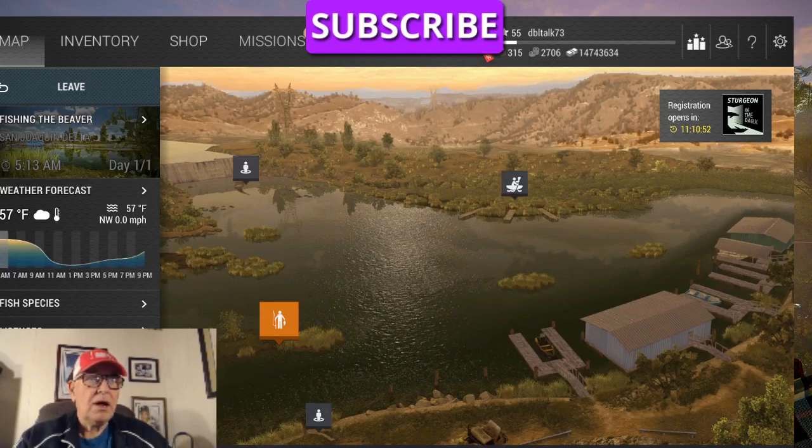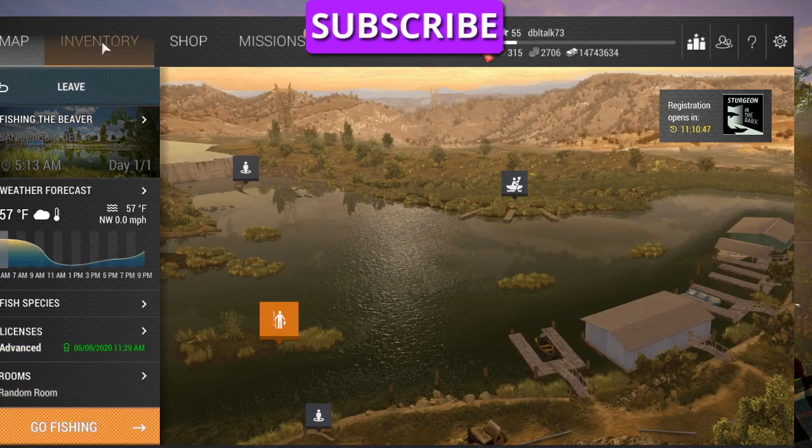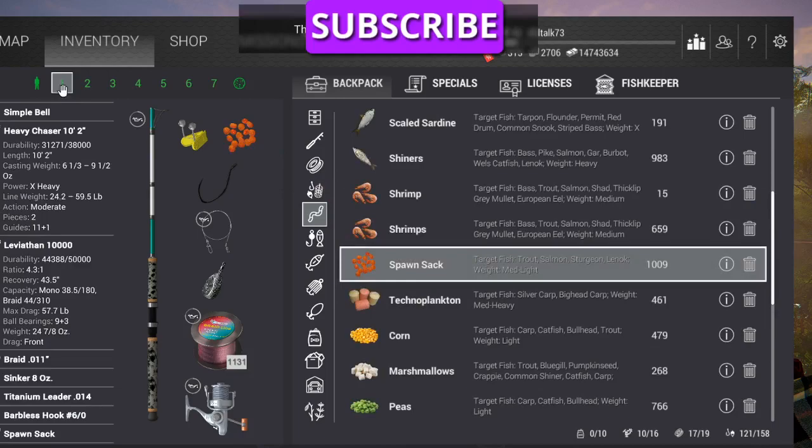Like always, what I'm going to use is the bottom rods. I put a barbless hook 6-0 on so I get more XP. And the bait we're going to be using, of course, is the spawn sack. Four rods all set up the same with spawn sack.